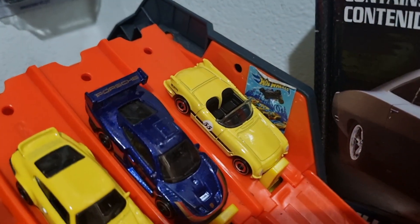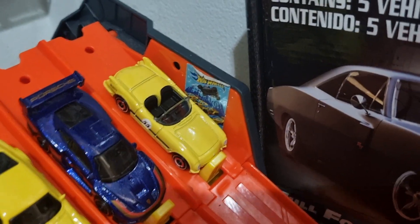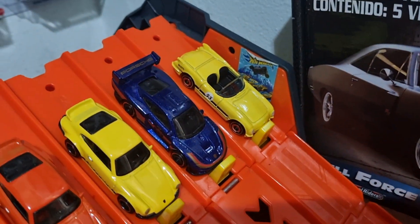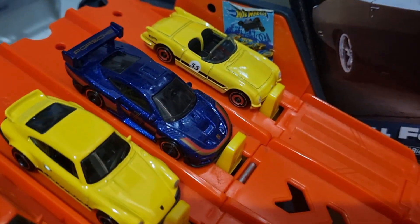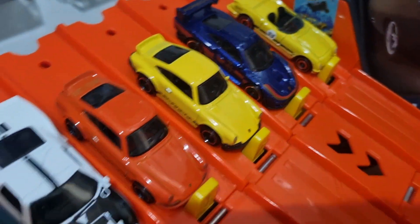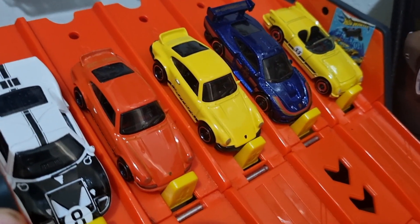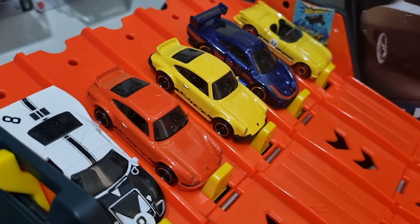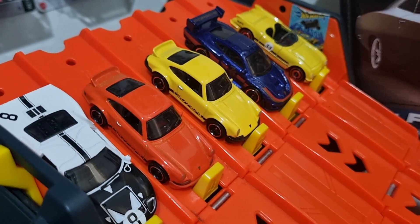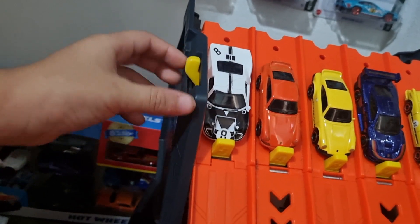Race four. Lane one — we've got a former two-time convertibles champion and the favourite for this race, the '56 Chevy Corvette. Lane two, we've got the Porsche 935 — gorgeous colour. Lane three and four, we've got a pair of Porsche 911 Carreras 2.7s. Aren't they great looking next to each other? Which do you prefer — orange or yellow? And lane five, we've got a big beast — it's the Ford GT40.